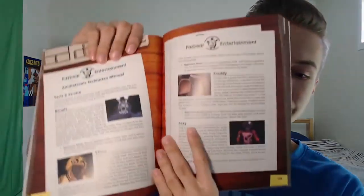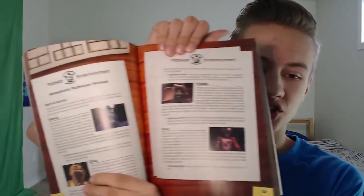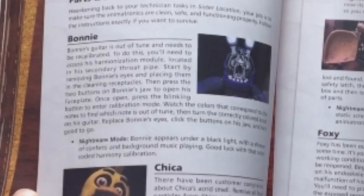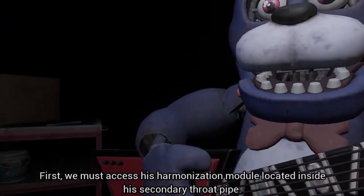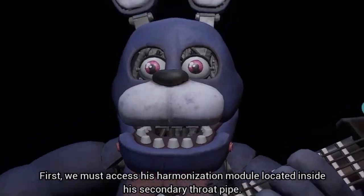Some of these descriptions of how to beat the game modes are literally just repeating what Hand Unit tells you in the parts and services sections — sometimes word for word. For the Bonnie section it says, 'Bonnie's guitar is out of tune and needs to be recalibrated. To do this, you'll need to access his harmonization module located in his secondary throat pipe.' Go back to FNAF VR and Hand Unit says almost the exact same thing. It's kind of a lazy way to do it, but if he gives you the instructions in-game anyway, you don't really need this guide for that.